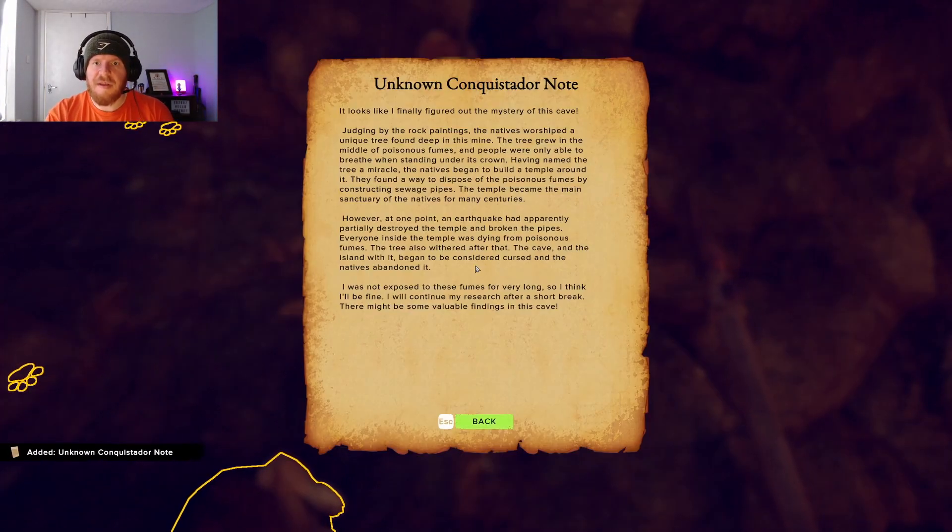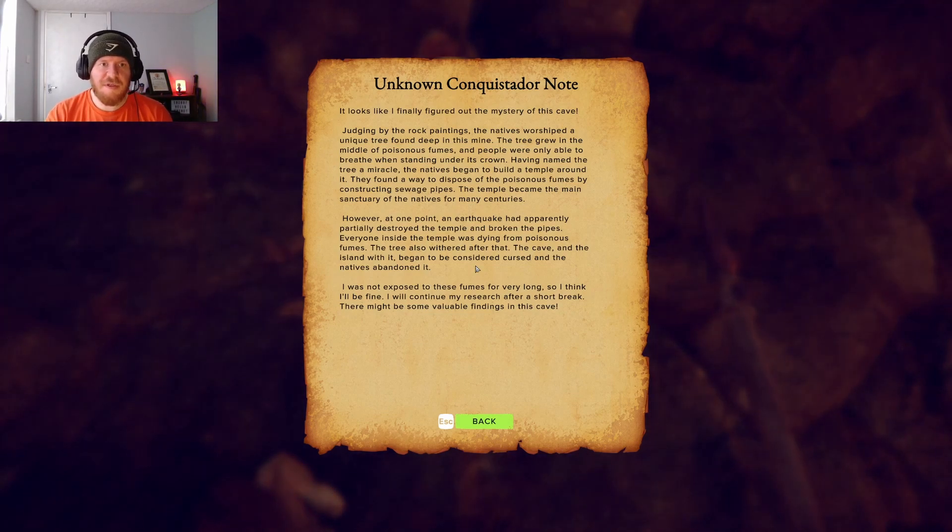Looks like I've finally figured out the mystery of this cave. Judging by the rock paintings, the natives worshipped a unique tree found deep in the mine. The tree grew in the middle of poisonous fumes, and people were able to breathe when standing under its crown. Having known the tree of miracle, the natives began to build a temple around it. They found a way to dispose of the poisonous fumes by constructing sewage pipes — the temple became man's sanctuary.